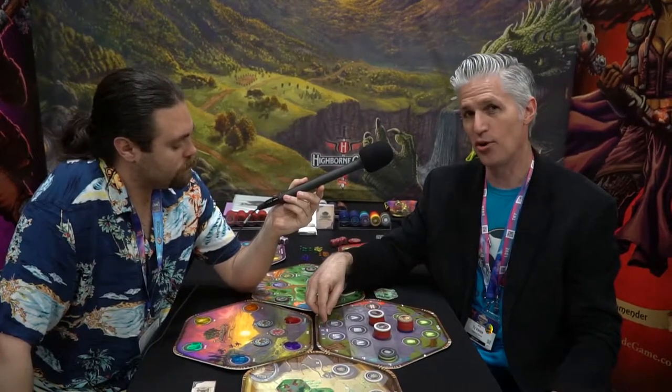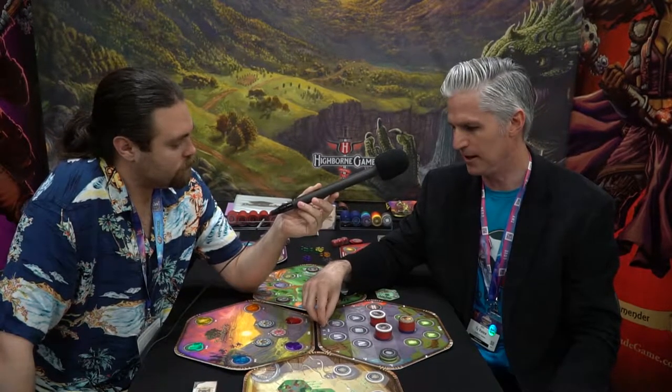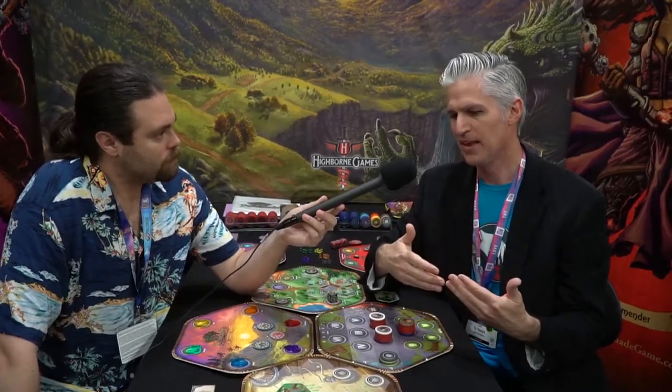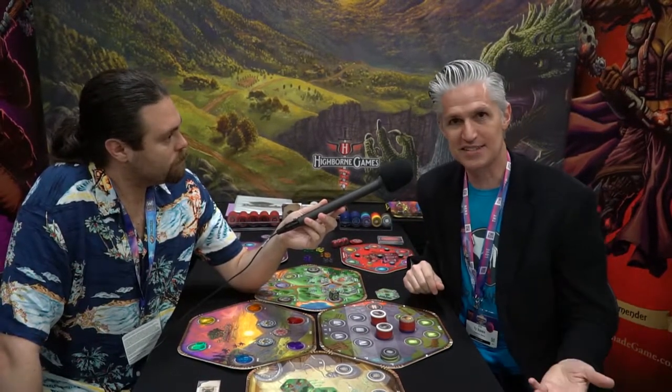On round two, the enemy's ultimate ability goes off, so you have to watch out for that. Then you have one more round after that to complete the battle. Depending on which victory or loss conditions you achieve, that determines how much experience you get. If you totally knock them out, you get an extra item as a bonus. You use that to upgrade your character the next time you visit your guild hall and continue on your quest toward that final encounter.